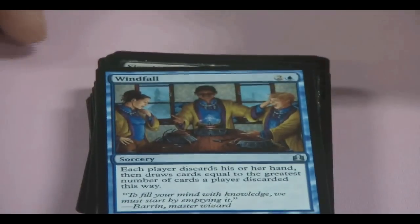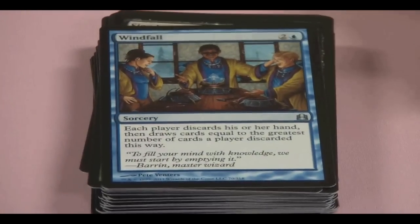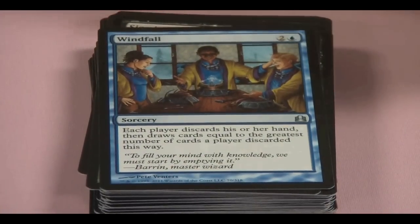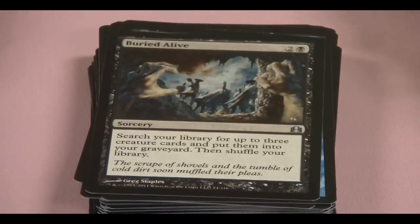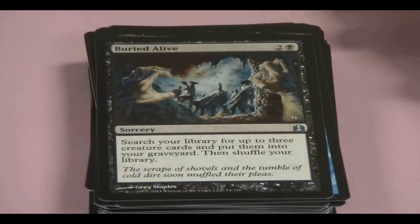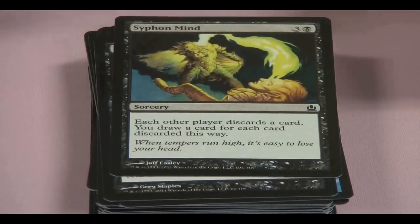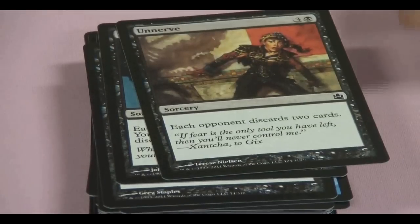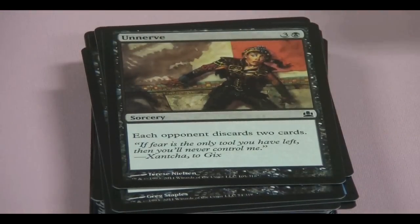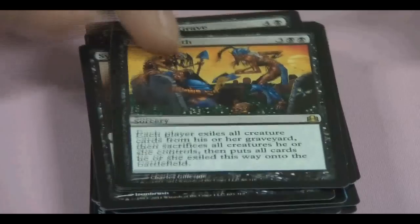Cultivate — one of the best ramp cards; that card is devastating. Big Type 1 card there. Buried Alive — obviously it's good in this deck; put three of your creatures into your yard.